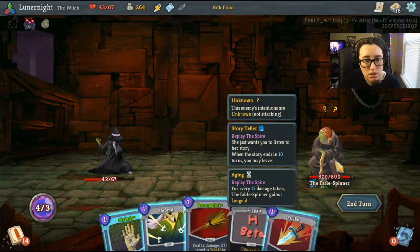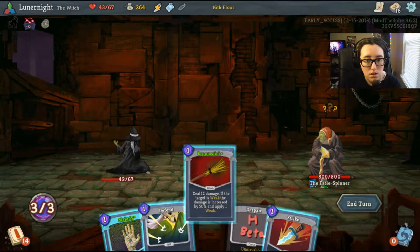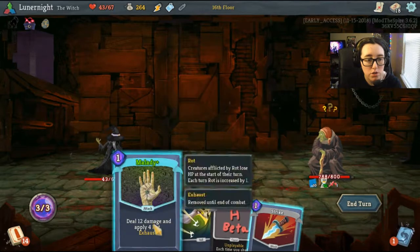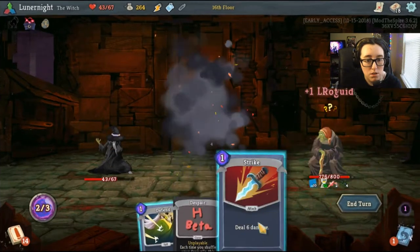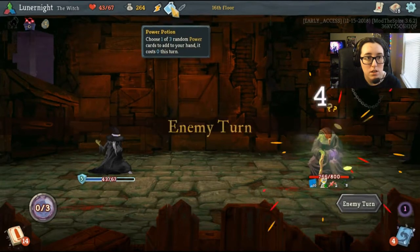The Storyteller — she just wants you to listen to her story; when the story ends in ten turns you may leave. Aging: for each twelve damage taken, the Fable Spinner gains one Lingwood. All damage dealt by the Fable Spinner is reduced by one. One more turn — I'll play some Rot to you, strike and defend. She just wants me to listen to her story.